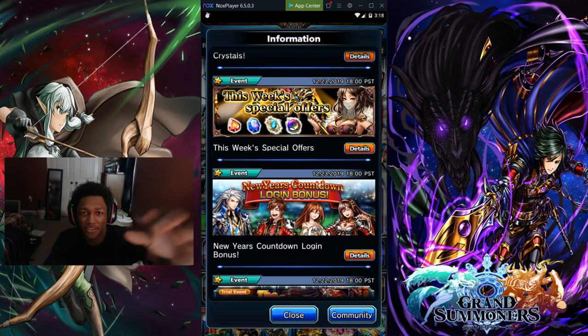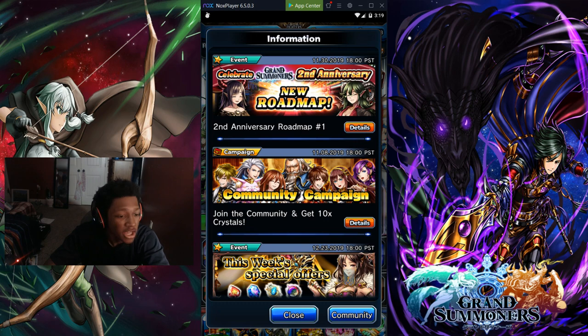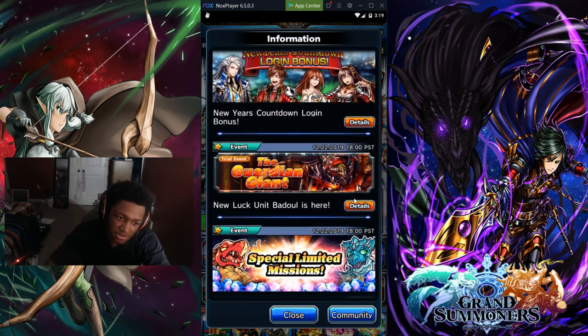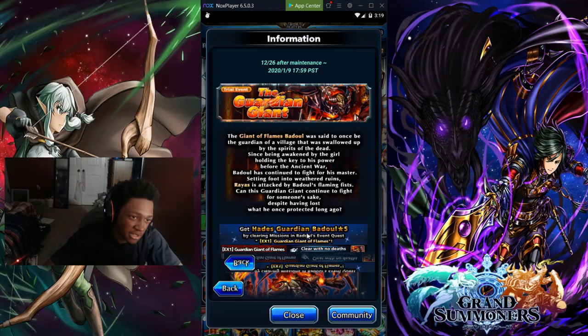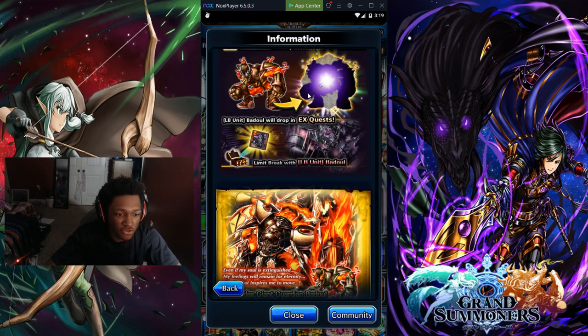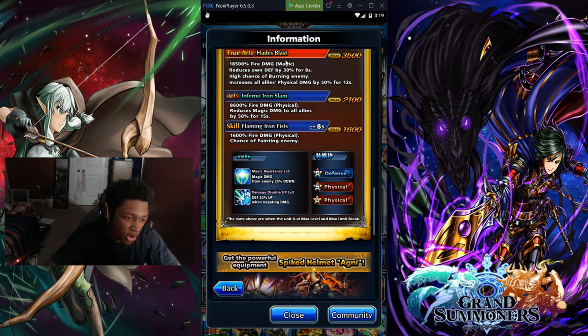We got another luck unit hit — we knew about this guys. Another luck unit is here, so luck-wise we'll be ready to go. The Garden Giant is the troll event, but it's here. You know how luck in this works — you have to get the luck unit fragments, then number-break the luck unit to get max luck on the unit.